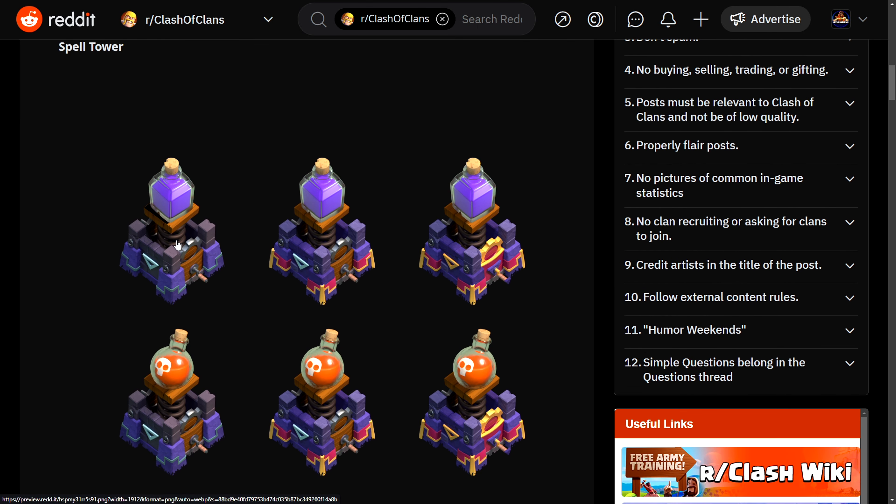Base building is going to be so much more complex with this update. I really like how they are taking a look at the defensive side of Clash of Clans and making huge changes to that. As the Spell Tower is leveled, it becomes imbued with different spells, allowing you to select which spell it will cast while defending your base.